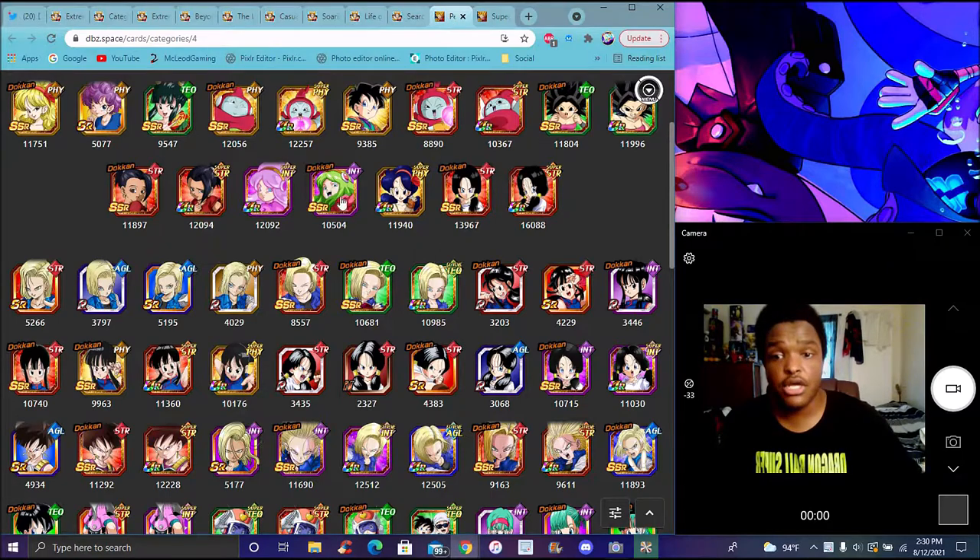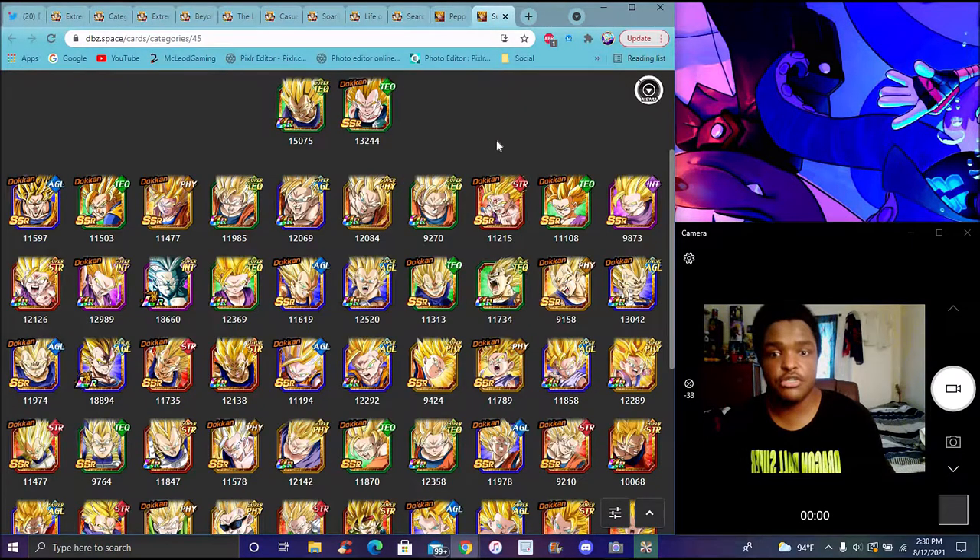The Peppy Gal units are all really insane, really good. Global just got Videl — she's a really good solid leader and she's going to work well with all these Peppy Gal units. I know Majin Vegeta's banner is weak to Super Saiyan. They have all the Shiny LRs on there, and they say they're done with the Celebration at this point.